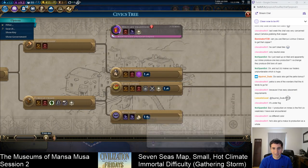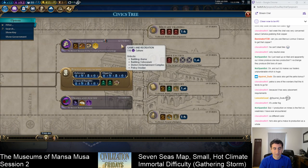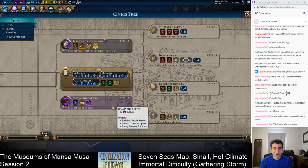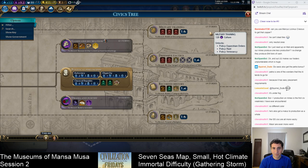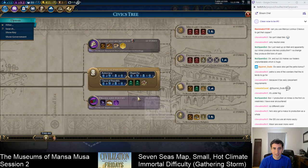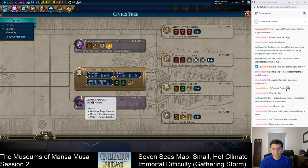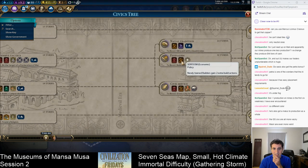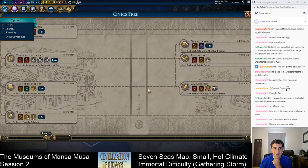Let's see what we got to research next for civics. You don't really need Games and Recreation. Drama and Poetry we can hopefully boost by building the wonder. Next up, I probably want Military Training, and I'm not going to build an encampment so we might as well start working toward that. Feudalism is the next really big one — Serfdom is a great policy, and you get the farm improvements that grant plus one food. That's the next really big one but it's a good ways away.